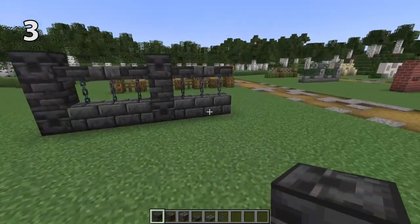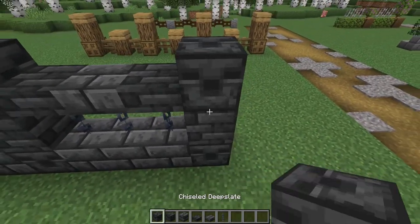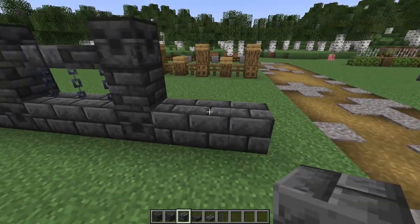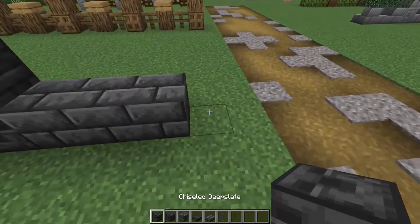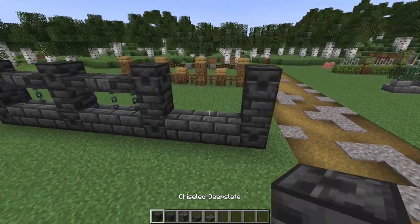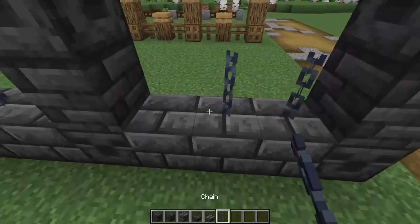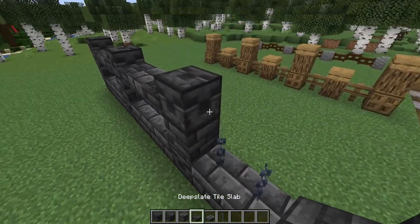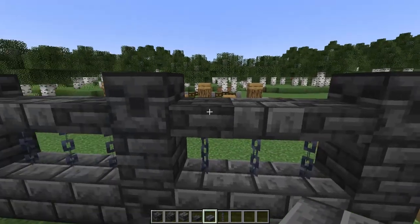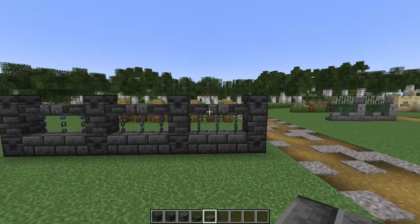This design uses lots of deep slate as well as some chains. I can imagine this would look really good for a Victorian, steampunk, or dark fantasy build. It has five-wide panels with posts of chiseled deep slate and deep slate tiles in between, separated by three deep slate bricks. Then place some chains on top and finish with some slabs — mixing the bricks with the tiles adds great texture and contrast with the very slight color difference.